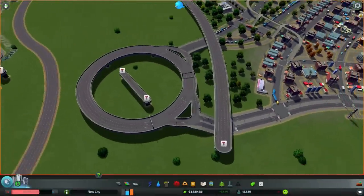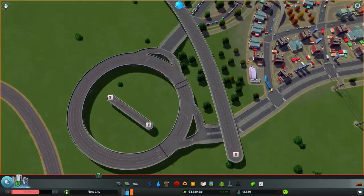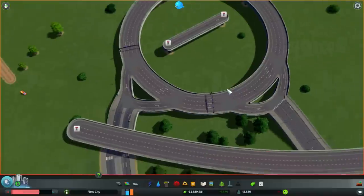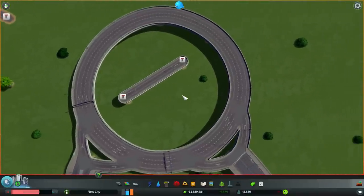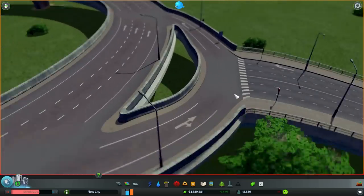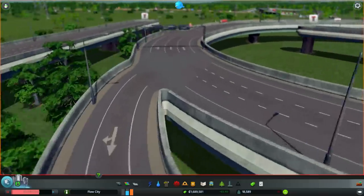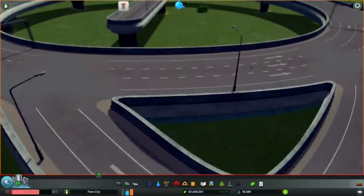Actually I started to mess around with the road tool again, and I think I found probably another interesting way to connect these roads with the central roundabout. Looks pretty interesting so far — very promising. I guess I will give it a try.